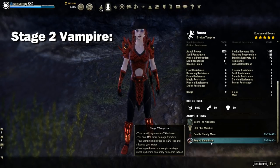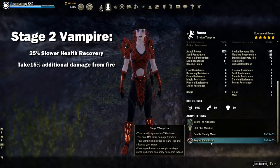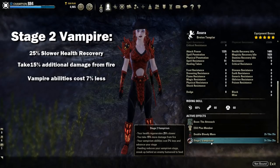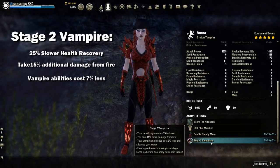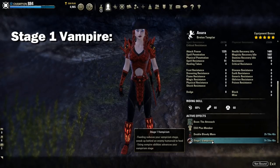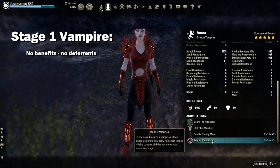Stage 2 will have 25% slower health recovery, you will take 15% additional damage from fire, and vampire abilities will cost 7% less. At stage 1, you will have no benefits nor any deterrence — stage 1 basically zeroes you out.